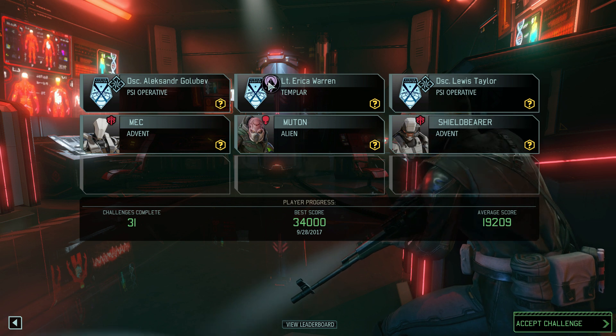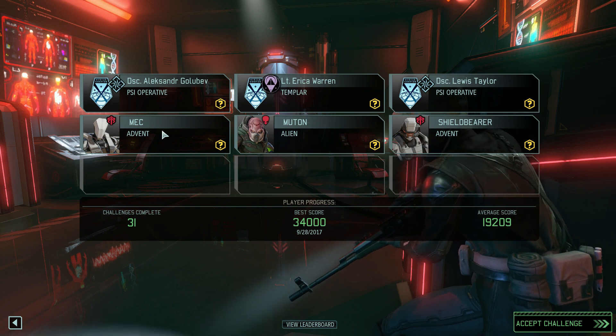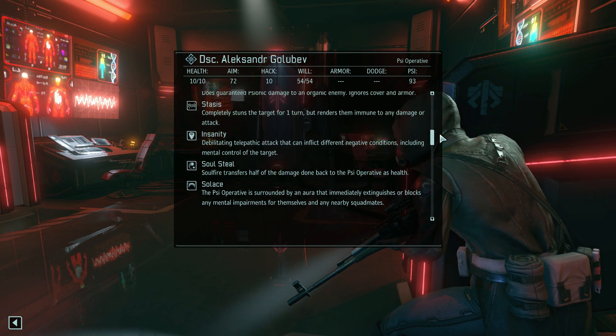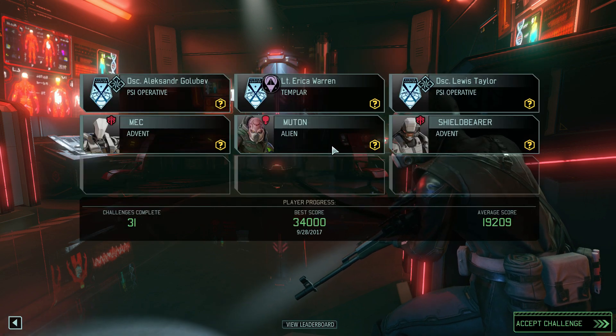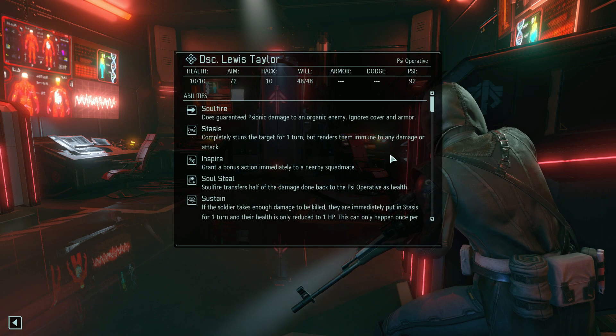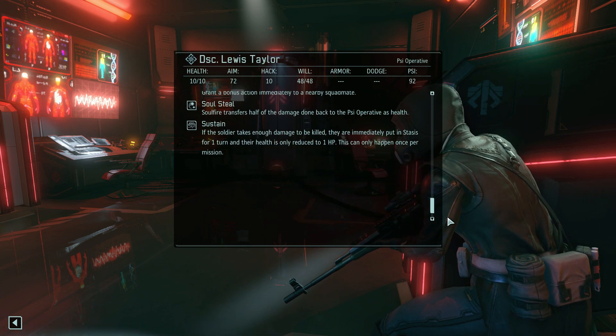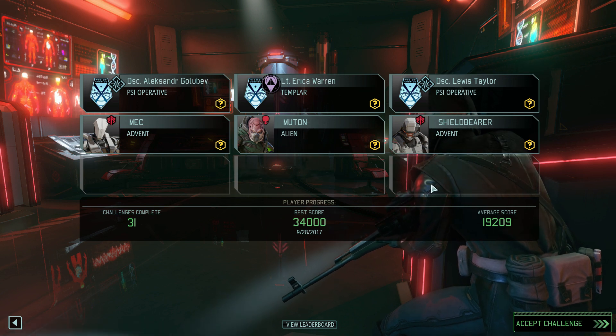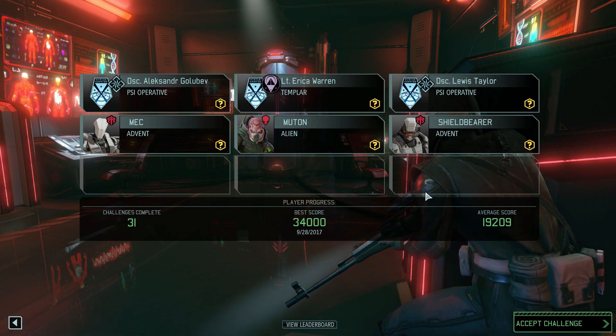Okay, Lieutenant Templar Newton, Advent Sheeper, Mech. Discipline — what does that mean? Stasis, Insanity, Solace, Soulfire. And this guy has Inspire, Sustain, double Stasis — that could make things kinda easier.